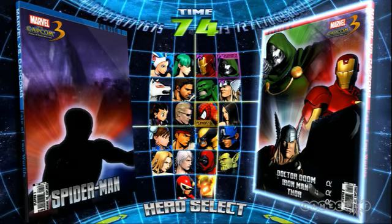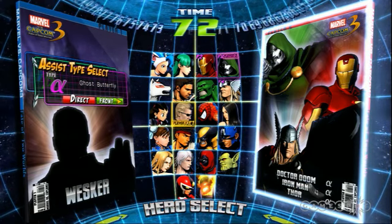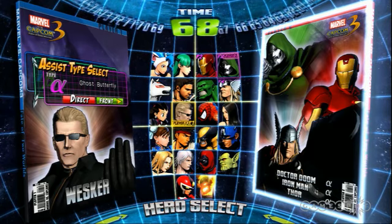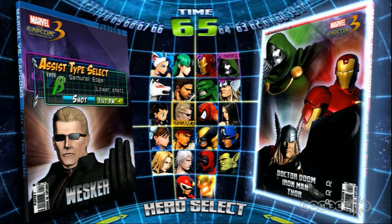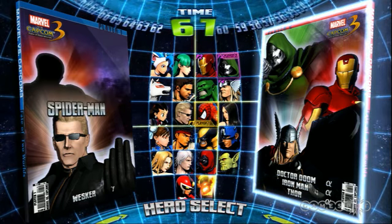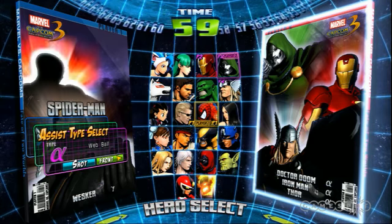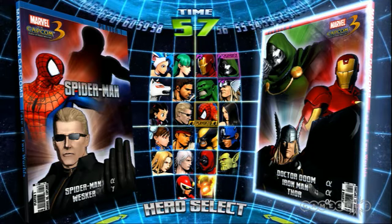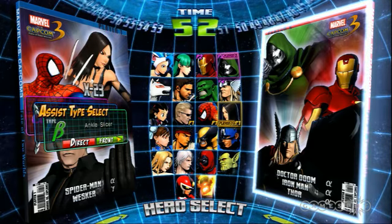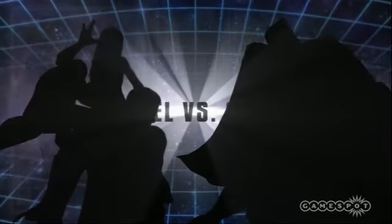Next up will be Wesker, one of Capcom's most famous villains — evil in all kinds of ways from the Resident Evil series. I like the Jaguar Kick, reminiscent of Adon from Street Fighter, but of course he's not Adon — just the name of that move is reminiscent. And we'll give him some Marvel compatriots to go along with his evil.